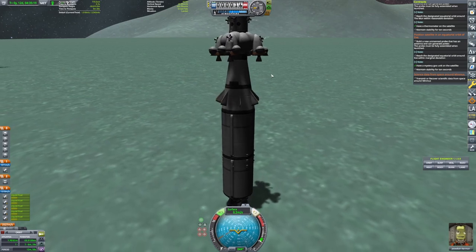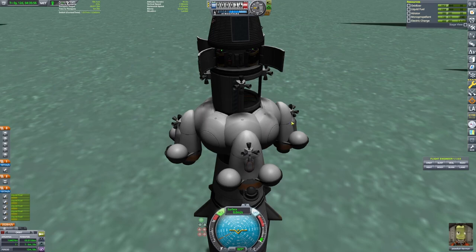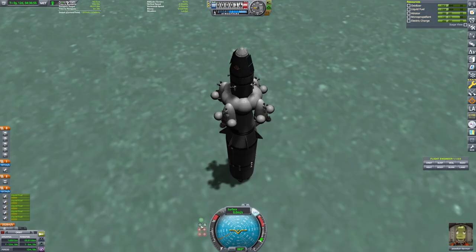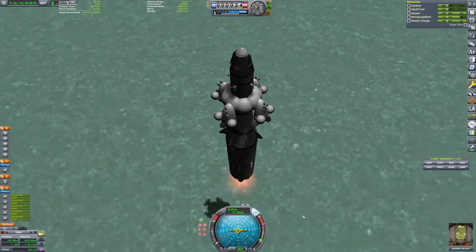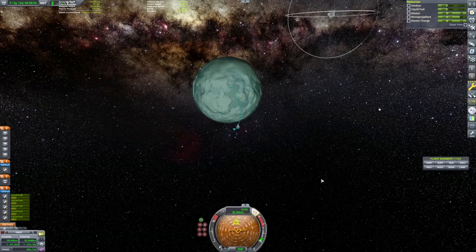I decided to do something really dicey here. Instead of landing with our lander, I decided to try and land a pin on its head on an apple. I do manage to actually get it right with the help of RCS and SAS. I don't know what compelled me other than the fact that I didn't feel like shedding 1500 delta V. Since it worked out, I'm going to say I was right to try. We get our science, we leave, we're all good to go.